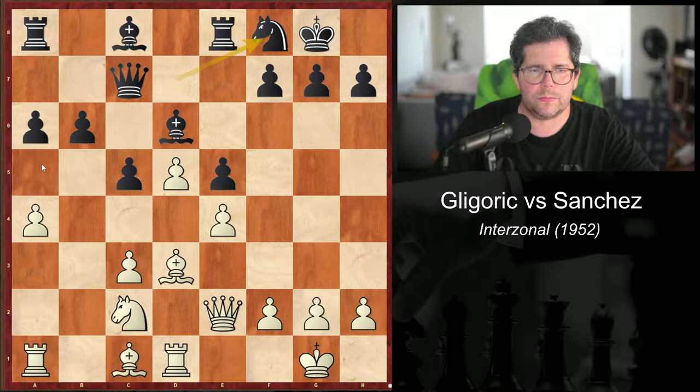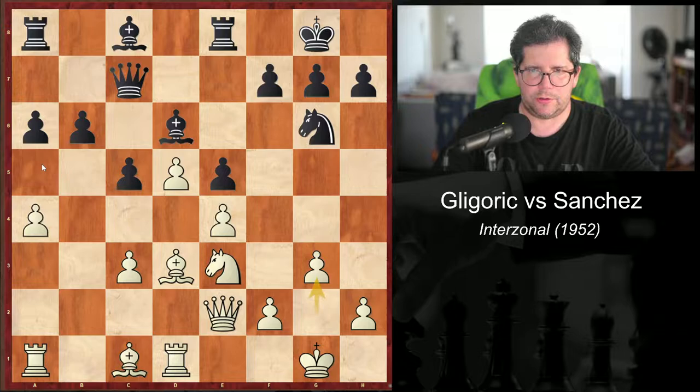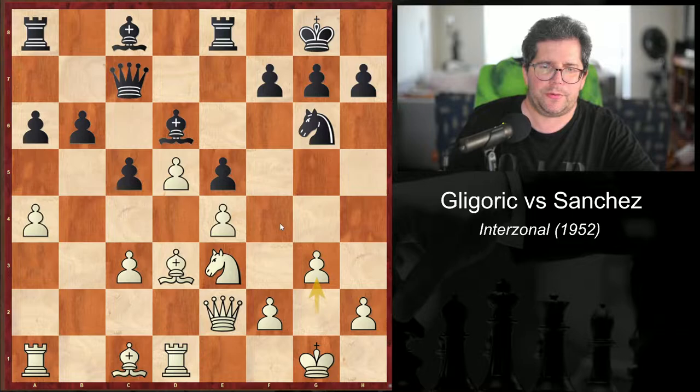Knight f8. Well, obviously it's to be able to clear up the bishop as well — maybe bishop d7. He has to get that bishop out of there. If the knight is not able to go to d6, then it's going to go to g6 and f4, I'm guessing. Knight g3. Knight g6. g3. And he says this is not only a defense against knight f4, but also a preparation for the important strategic advance of f4.